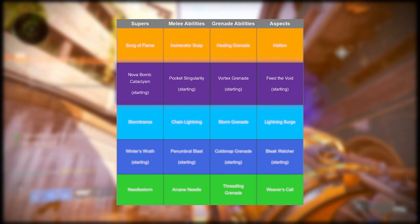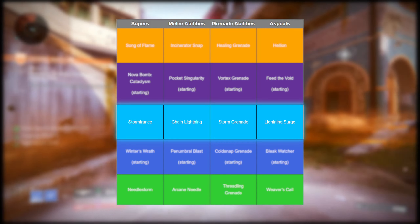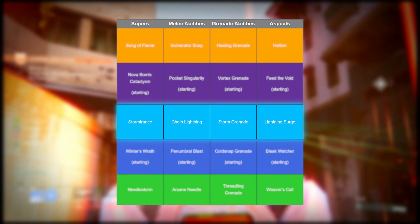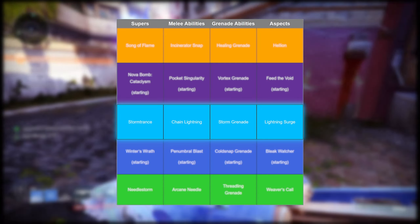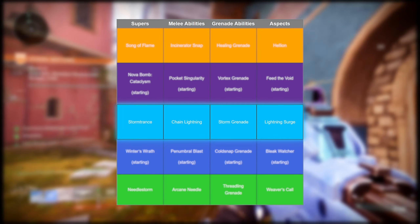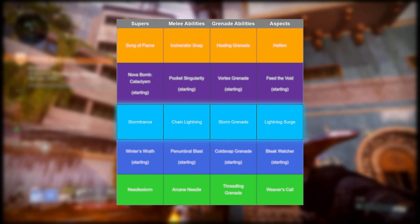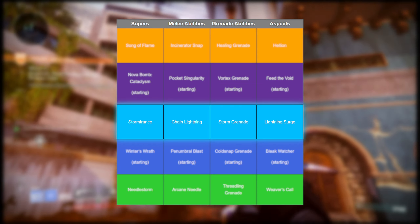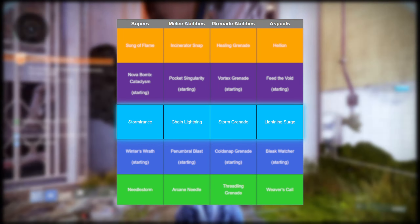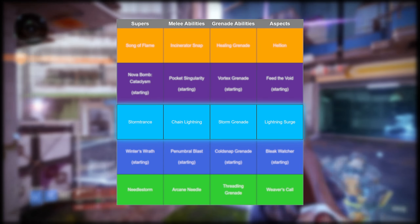For arc we have Storm Trance, which is great for add clear. Chain Lightning for our melee is very good — it can chunk bigger enemies and hit multiple times. Storm grenades cover large areas of add spawns and can do solid damage. The aspect Lightning Surge lets you slide to teleport and call down lightning. It's so good — I was playing PvP the other day and someone slid in and wiped all three of us in one fell swoop. Combined with Arcane Needle from strand giving us three melee charges, that means three Lightning Surges.